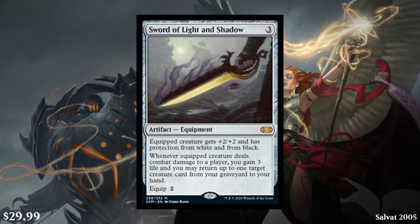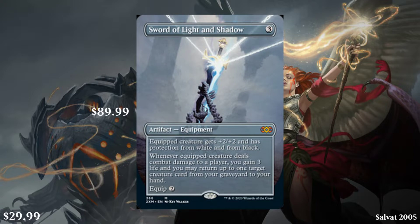Next we have Sword of Light and Shadow. It's a three-cost artifact equipment and the equipped creature gets plus two, plus two, and has protection from white and black. And whenever the equipped creature deals combat damage to a player, you gain three life and you may return up to one target creature card from your graveyard to your hand. So this is a $30 card from Mirrodin. It's part of the sword cycle — at this point all of them are confirmed. And it also has a showcase version going for about $90. I like the art on it. Pretty awesome.